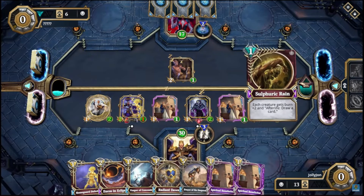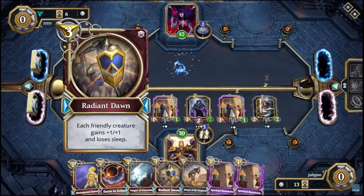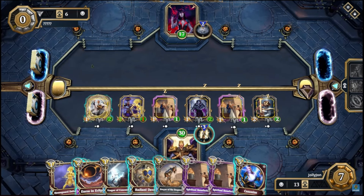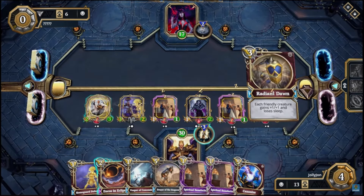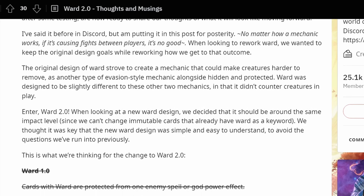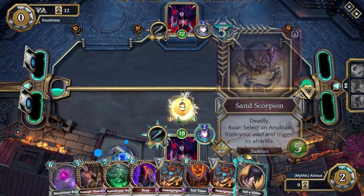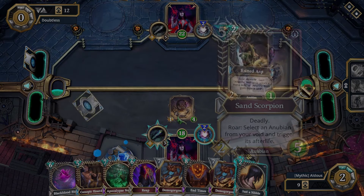But developers didn't stop there. They introduced more cards specifically designed to counter sleep. Radiant Dawn became a key card for aggressive decks, making Aggro Light the main strategy to beat Sleep Dead. Still, the team knew more adjustments were needed since other classes struggled against it. So they decided to restructure the whole ward system — changing one of the main game mechanics so sleep wouldn't just go through it. Yet Sleep Dead was still being played. The biggest blow came when they altered Sand Scorpion: it no longer triggered Siren of the Grave's effect, and this was the final blow to Sleep Dead, marking the end of its dominance in the game.